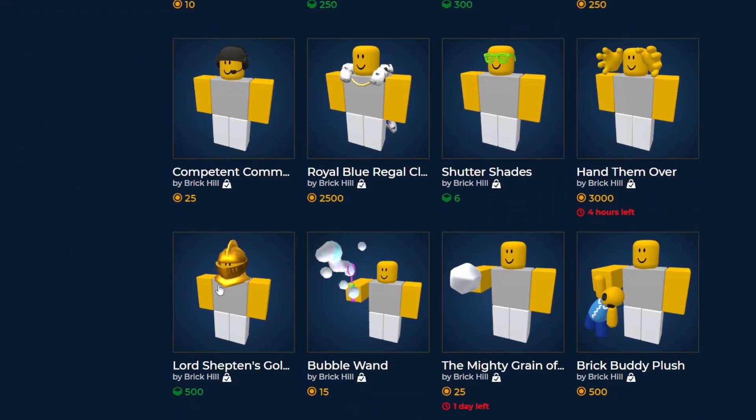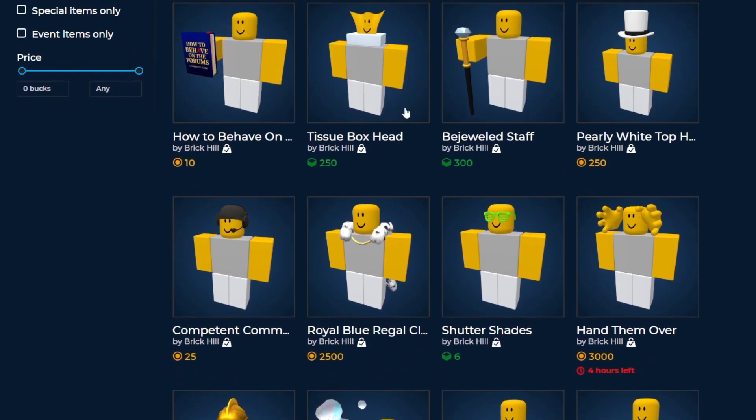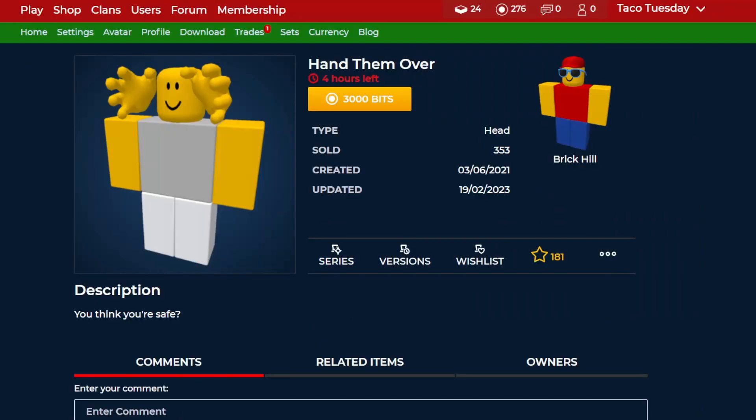So last time, we left off on this golden helm that was discounted, but now we actually got a returning item, as well as some more discounts right over here. For the returning item, we have Hand Them Over. This one actually was a hat, but now they made it into a head as well, so they updated it a bit. It's 3,000 bits, which is around the same price as it was originally, so it's definitely a pretty cool one. Definitely one of the more creative heads, and definitely if you have that amount of money, I would get it, because you don't know if the opportunity will come again. But definitely a pretty cool choice overall to have return.